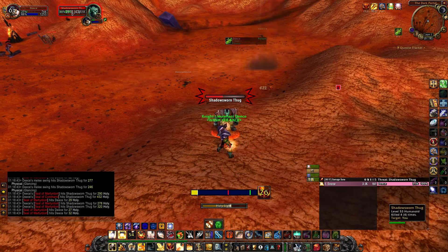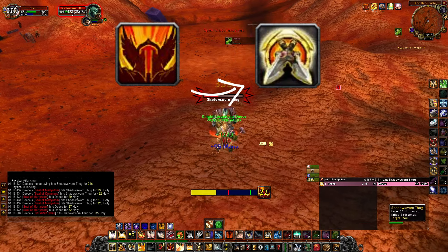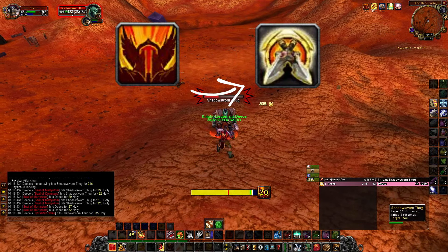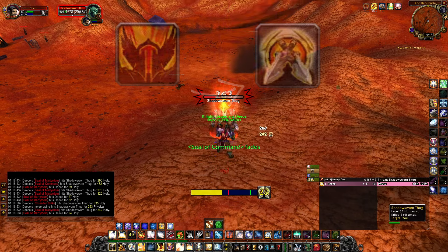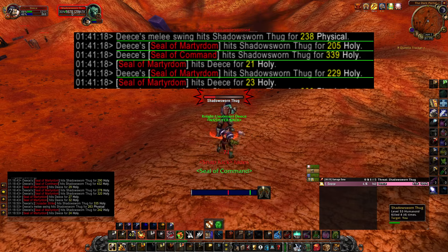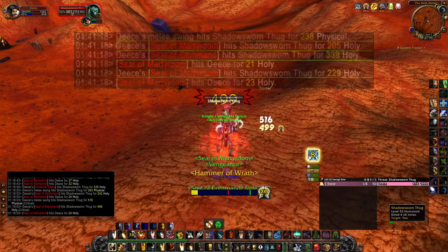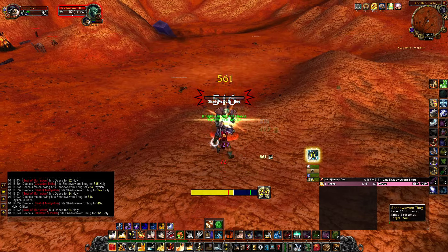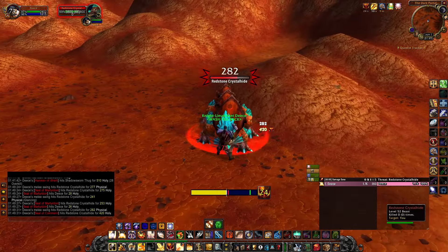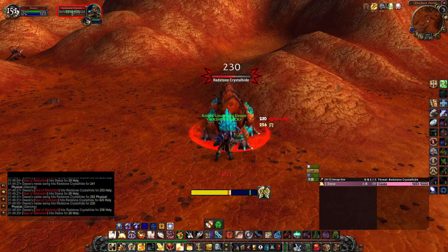You could start with Seal of Command and by the end of your swing swap to Seal of Martyrdom to strike the target with both Command and Martyrdom damage. As you can see right here, in one swing we had four instances of damage: our melee attack, Seal of Command, and Seal of Martyrdom twice. The reason behind Martyrdom striking twice is because you get a Martyrdom proc on your normal melee swing and it will also proc on the Seal of Command proc as well, and as you can see this results in a huge burst of damage.